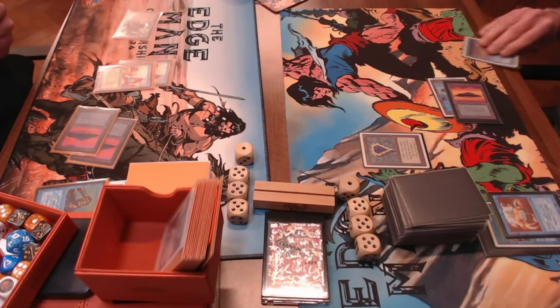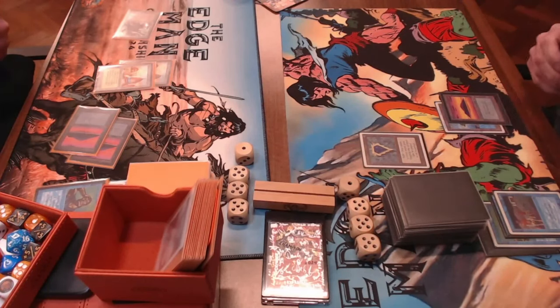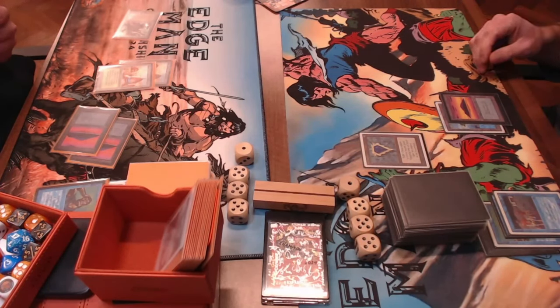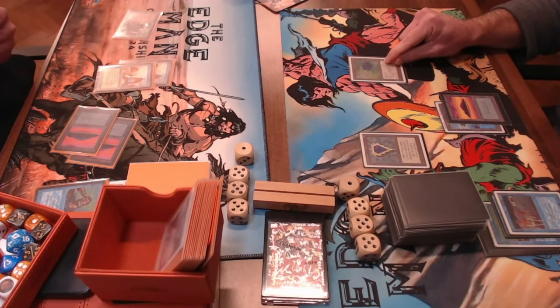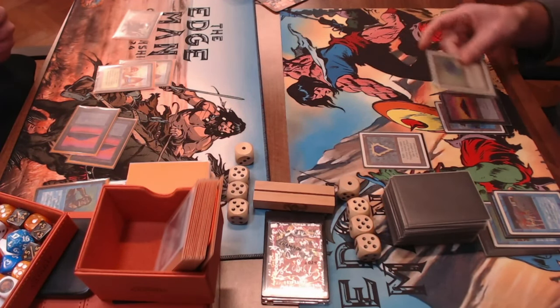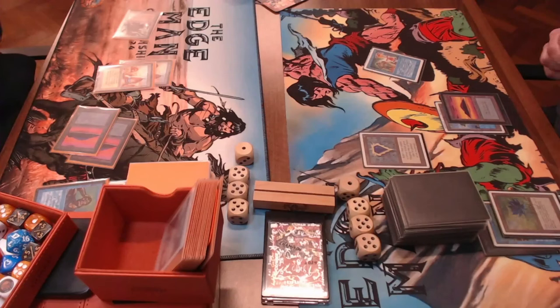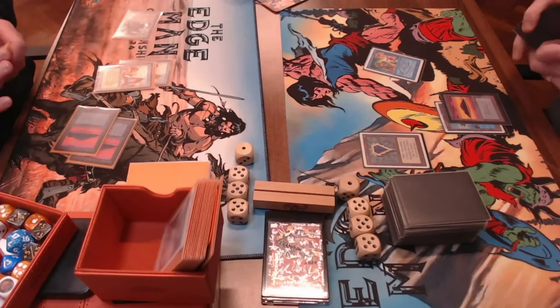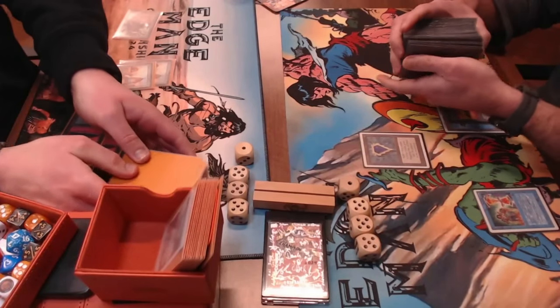Henk finds a Black Lotus and cracks it — there's a Time Twister. He plays the Twister, looking to reset. Clovis doesn't counter it, meaning both players shuffle and draw seven new cards. One of the things to like about counter burn is the draw-sevens — Wheel of Fortune and Time Twister. The danger is the opponent usually plays them when they've almost burned you out and need that final Bolt or Psionic Blast. But in a mirror, both players benefit. Clovis especially wants to find a red source.